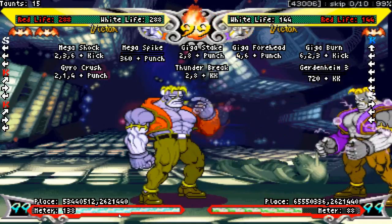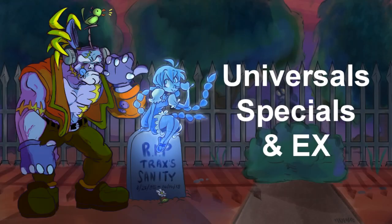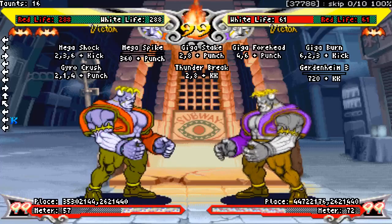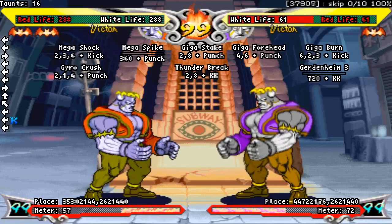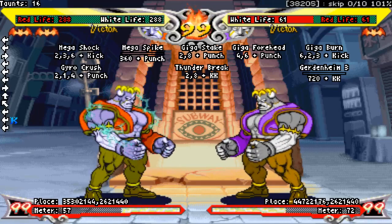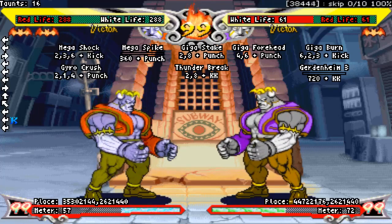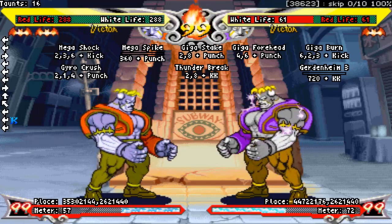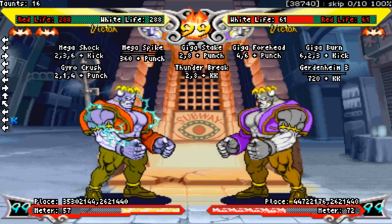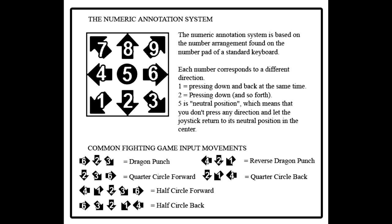Now let's move on to universal mechanics, special moves, and EX moves. In this section we're gonna cover everything that isn't a normal. For special move inputs, I'll be describing them using standard number notation. I'm going to assume all of you know what that means, but just in case, I'm going to leave the sheet up on screen now. Pause the video if you want to look at it — this is how I'm going to describe inputs.